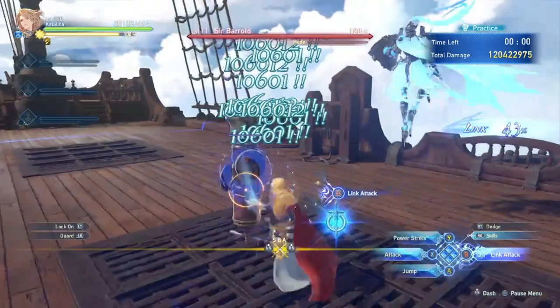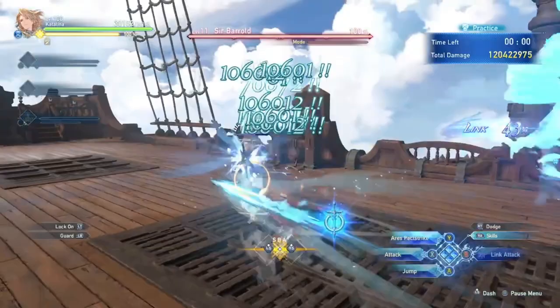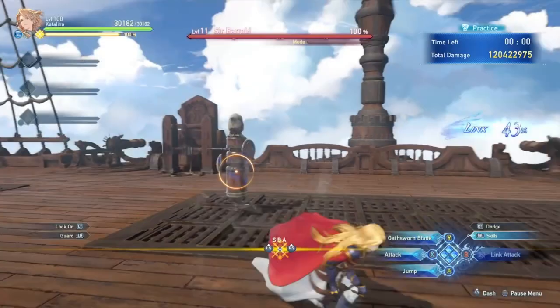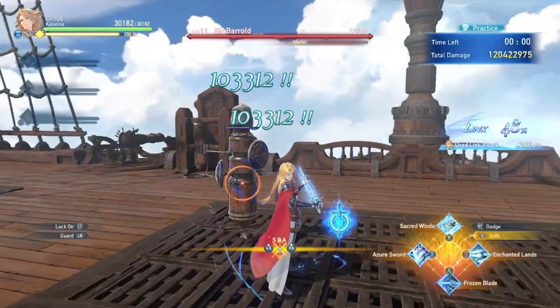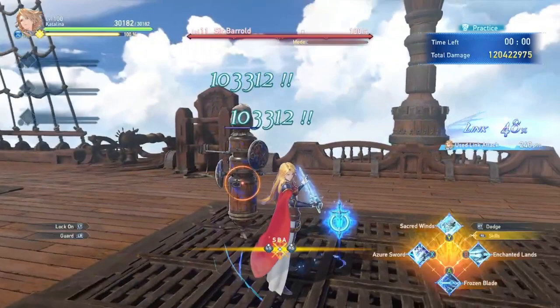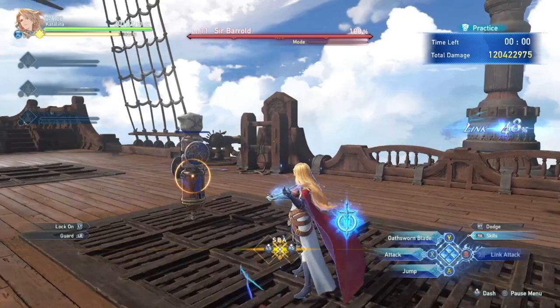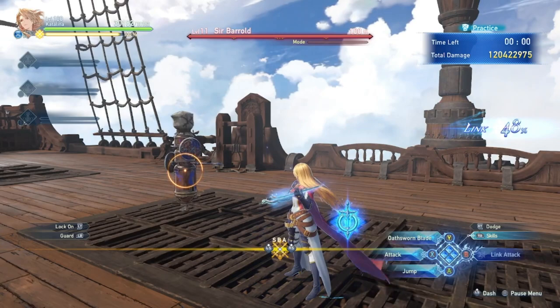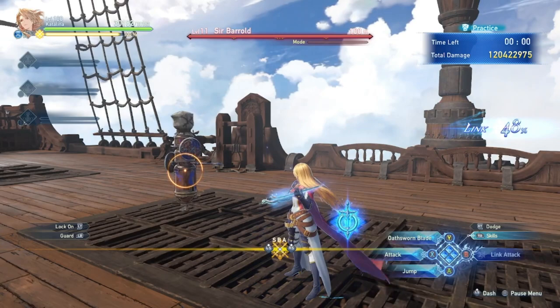The pattern is: dash, dash, couple slashes, up — XY — dash, dash, couple slashes, up — XY — dash, dash, couple slashes, up — and end with an X slash by pressing Y. With skills, it's a lot easier. You can also do it with a Link Attack — treat it as a Frozen Blade, but a bigger one. Link Attacks do about a little less than a million damage.